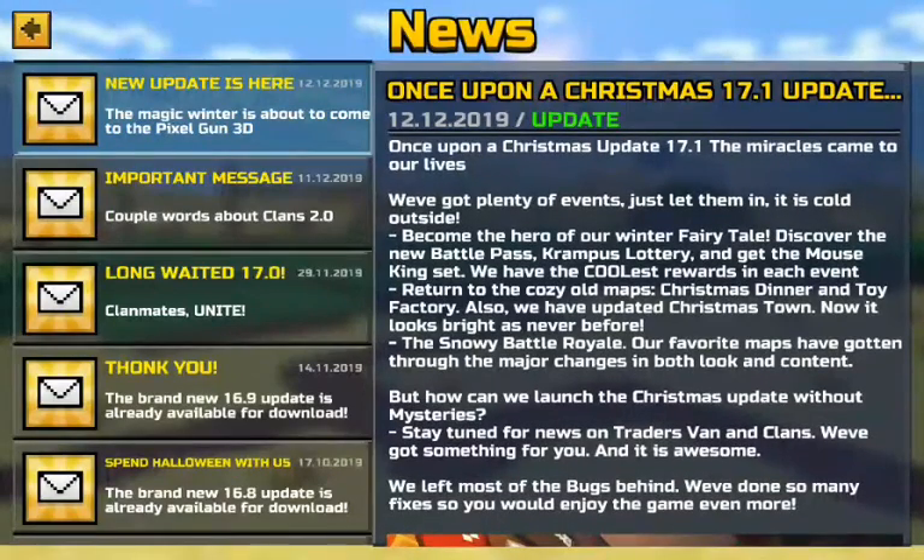Once upon a Christmas update 17.1 — the miracles came to our lives. We've got plenty of events, just let them in. It is cold outside — become the hero of our winter fairy tale. Discover the new battle pass, Krampus Lottery, and get the Mouse King set. We have the coolest rewards in each event. Return to the cozy old maps: Christmas Dinner and Toy Factory. Also, we have updated Christmastown — it looks bright as never before.